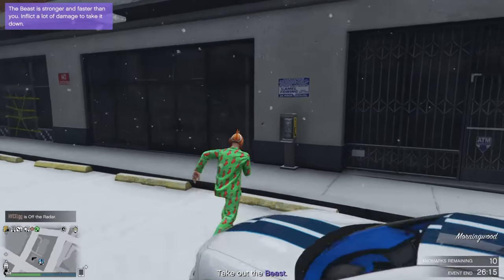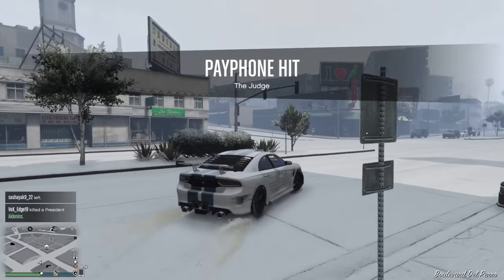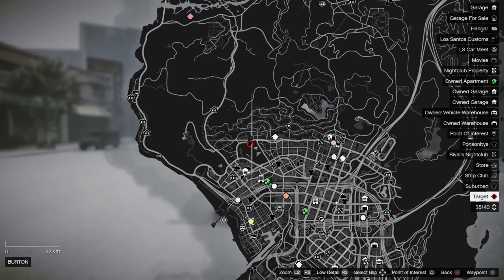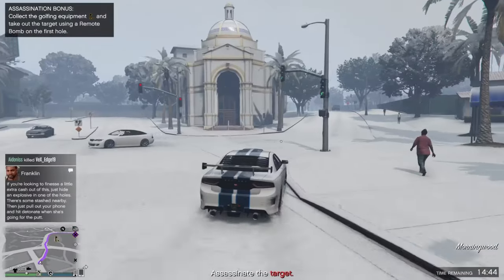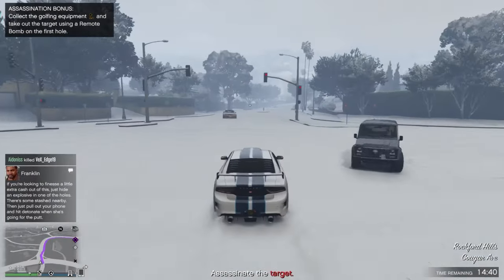Welcome back to our GTA 5 online video. Today we are taking a look at another payphone hit mission. In this one you have to take out a judge, and more specifically the assassination bonus is to kill the judge on the first hole with a remote bomb.